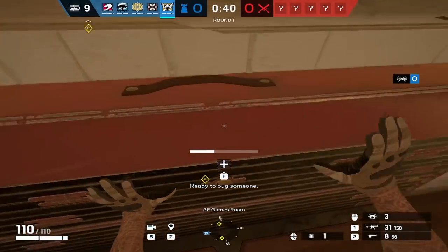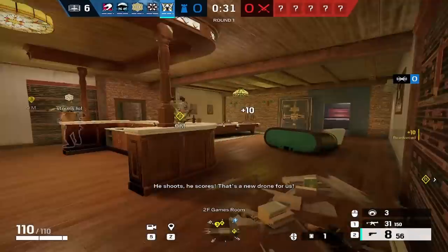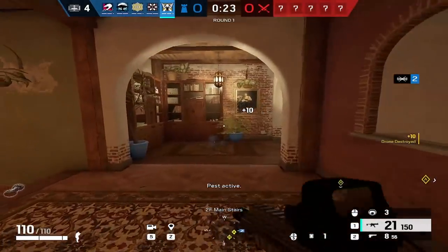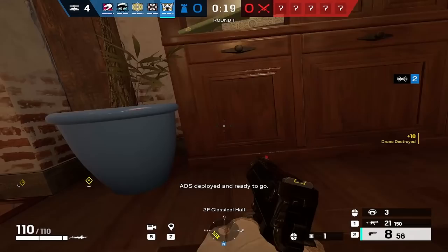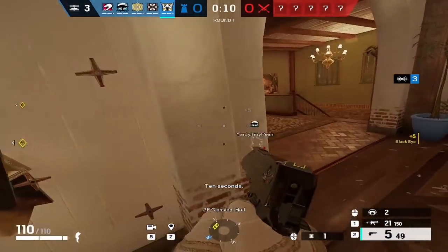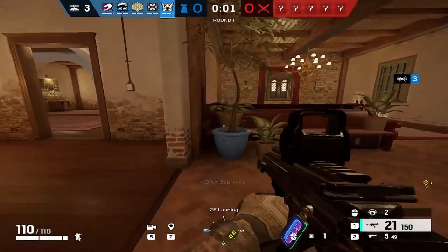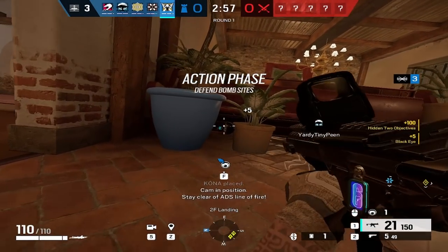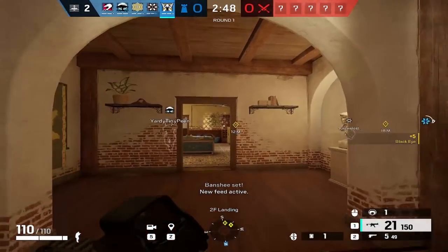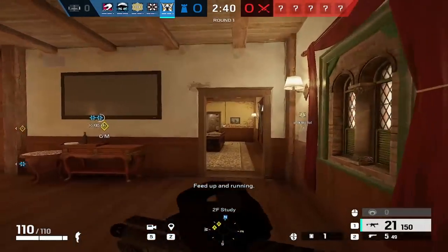Quick reminder: if you guys enjoyed this Solo to Champ series, make sure to leave a like, hit that subscribe button and notification bell. The first cam I'm throwing is Bookshelf — a sneaky spot where you break the panel of the cabinet and throw it into the bottom left corner. You can get good info down 90, and you can also hear top main stairs. The second cam goes top red, covering the main entry points for attackers pushing red or steady side. Up in the chandelier is also a really good spot, though it's common enough that people look for it.